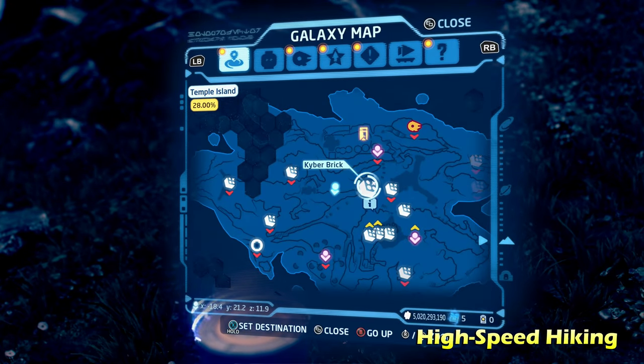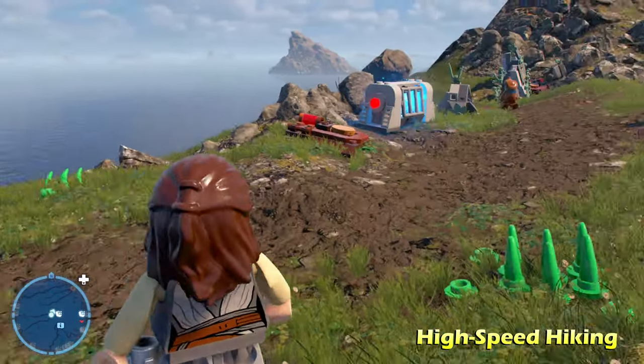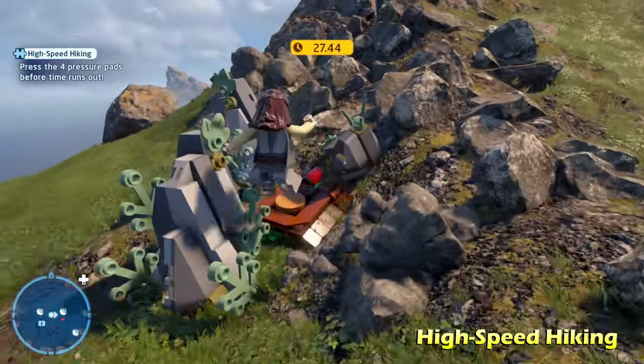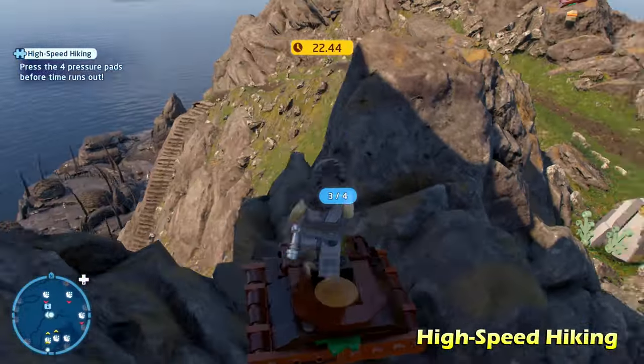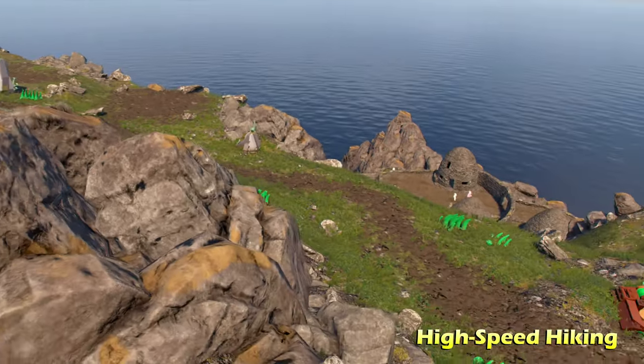Next up is High Speed Hiking, directly in the middle of the map. There are going to be four switches you need to step on within a 30 second time frame. I'm going to show you the locations of all four — it can be a little bit tricky if you don't know immediately where they all are.